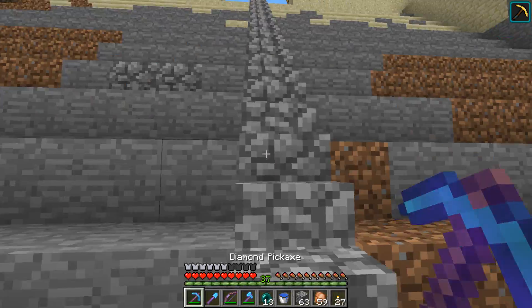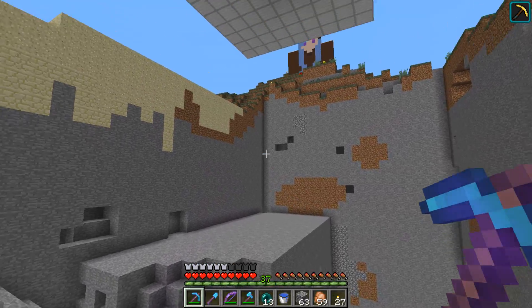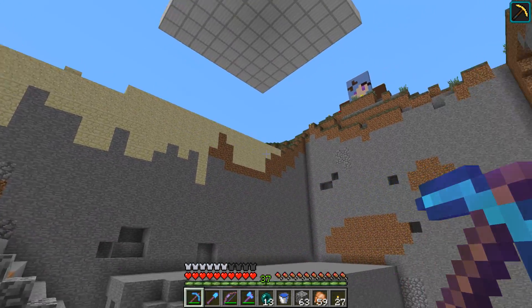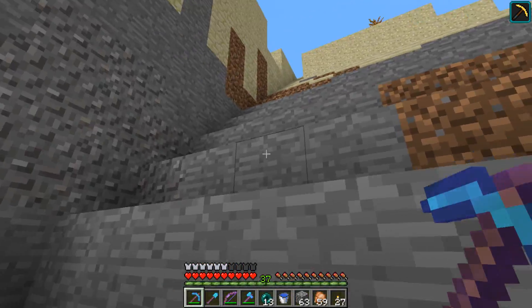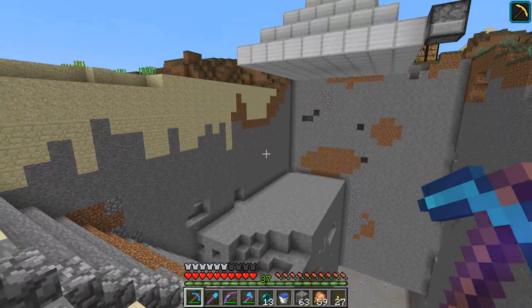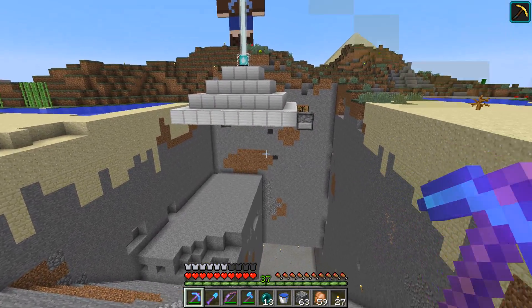I don't really know what to do with the stairs yet. At first I thought I might just do a straight staircase down, but it's too boring I think. This part here I don't know how to do. And this is not going to stay open like that — obviously there's going to be something up there. I just wanted the dirt and the sand and the stone gone — like a blank canvas basically to work with.